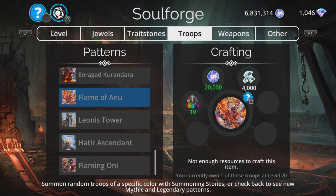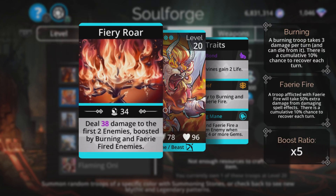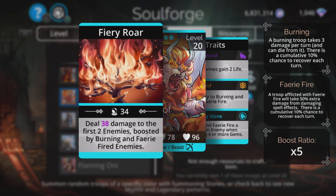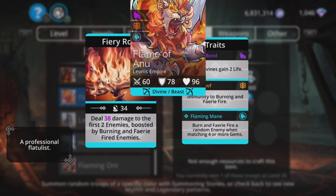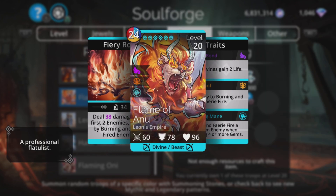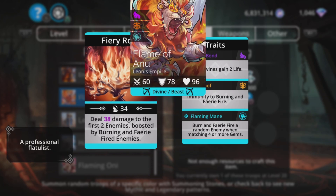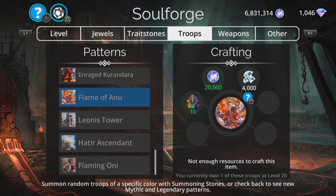Flame of Anu — steals magic plus four damage to the first two enemies, boosted by burning and Fairy Fired enemies. You're restricted to attacking the first two enemies. The damage doesn't start off great but can be boosted with the third trait: burn and Fairy Fire a random enemy when matching four or more gems. Fairy Fired troops take fifty percent extra damage from spells, which helps. But with a twenty-four mana cost the spell overall isn't fantastic — more collectible than anything unless something in the future makes him work really well.